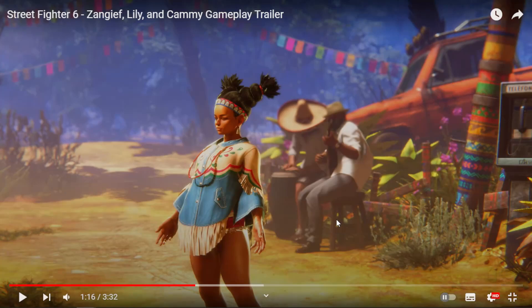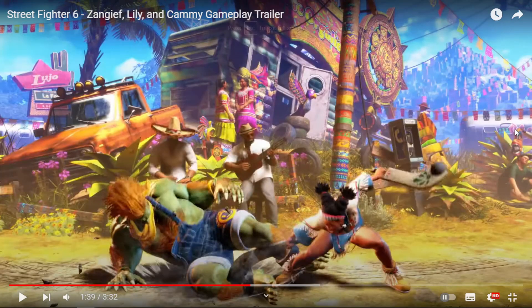Next up is Lily, the successor to T-Hawk. Lily is basically T-Hawk — a grappler in Street Fighter 2 and Street Fighter 4, although in Omega Street Fighter 4 they disincentivized the command grab aspects in favor of every other move, making her a very interesting character.